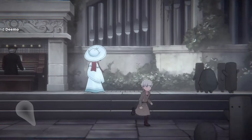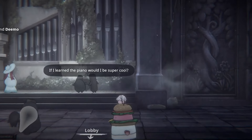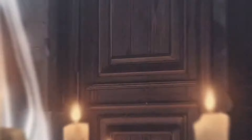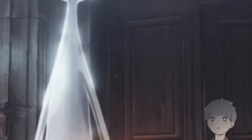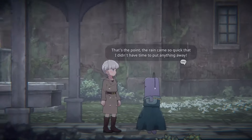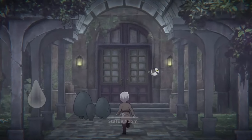Number 12: Demo 2 is a fantastic mobile rhythm game. The story is pretty cool, with a mysterious girl showing up and a magical tree growing. The gameplay is simple enough, but it gets tough fast. I love how the music changes with the difficulty, keeping things interesting. Demo 2 is a fun and challenging rhythm game that's definitely worth checking out if you enjoy this kind of thing.